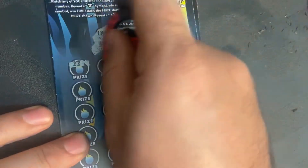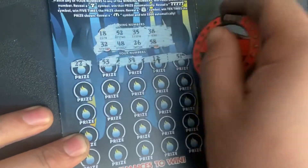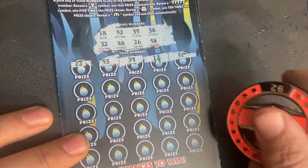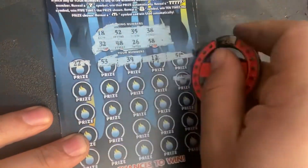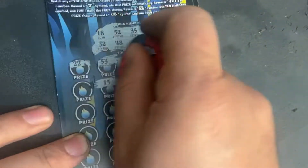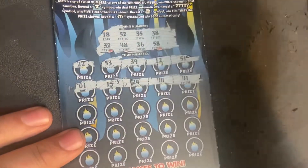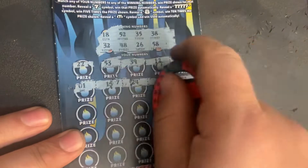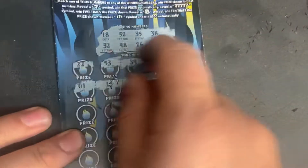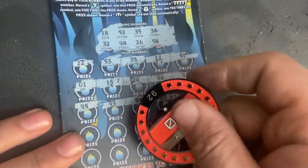First row: 22, 53, 39, 12, 51, 41, 40, 24, 15, 1 — nothing there. Next: 4, 5, 59, 43, 45.